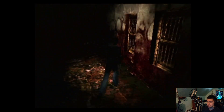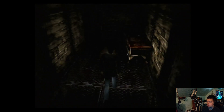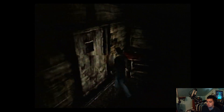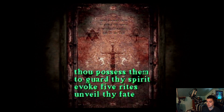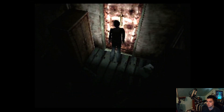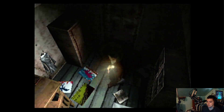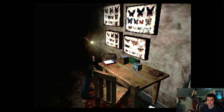Where am I going? I need to get to the Bathor area, which is over here. Aretron - oh, this is locked. 'Thou possess them to guard thy spirit, evoke five rites until thy fate.' Okay, so Melchior - use the dagger of Melchior. None of this stuff is of any use - it's locked. What does the dagger of Melchior do? All right, so this is basically where I stopped watching. I'm done. Going to switch games, we'll be right back.